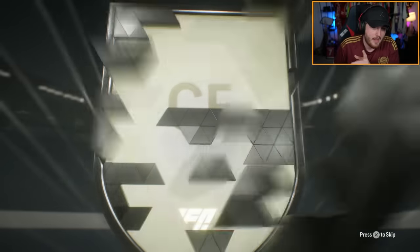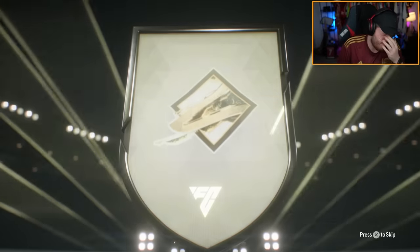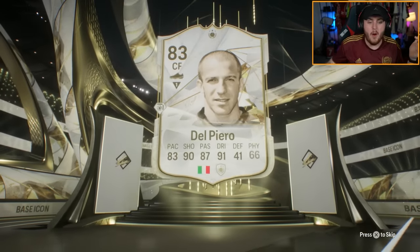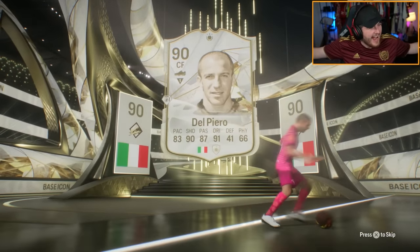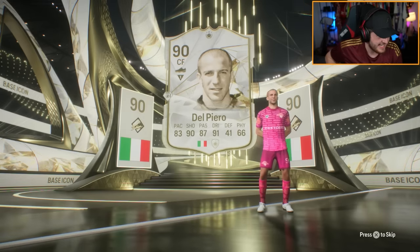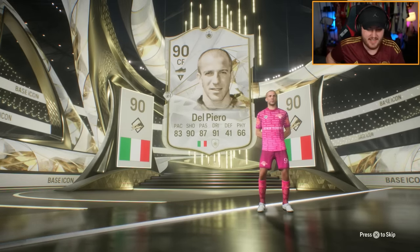Let's see what we get in my first base icon pack. These were not great first time around. Don't be Zola, please. It is, isn't it? Oh — Del Piero! I'll take that. I have a Zola untradeable. Del Piero — that's class. That is absolutely class.